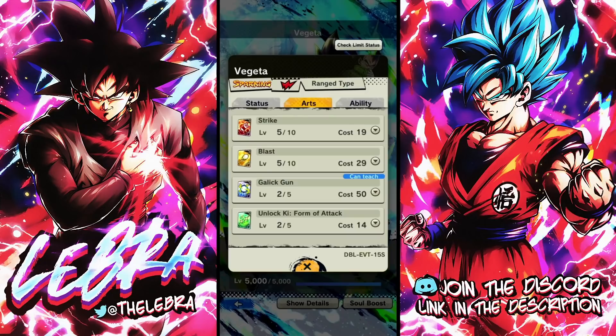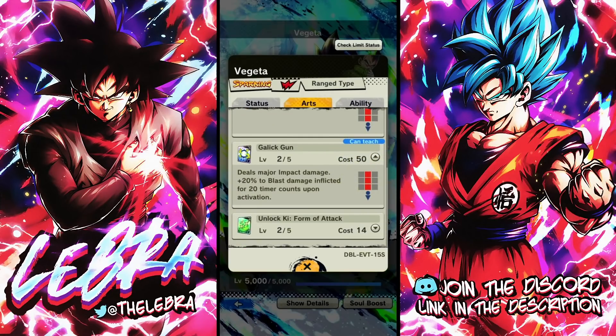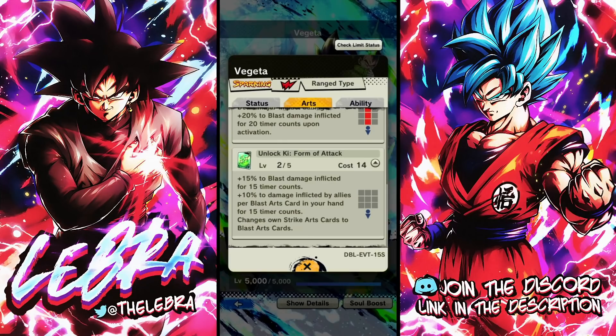This guy has insane support. He might be a ranged type, but he's essentially a support for me. That green card right there provides some insane damage. It depends on your hand, obviously — you have to have some plus cards to ramp up that damage. But that is one good green card for a free-to-play unit. That's some nasty stuff.